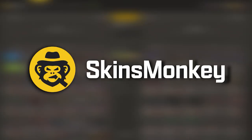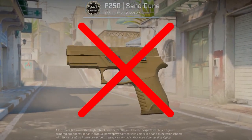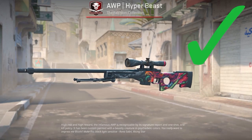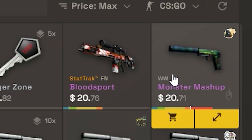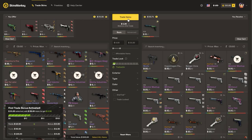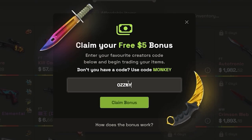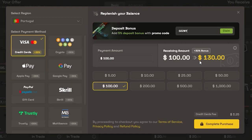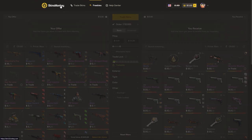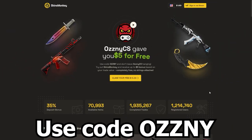This video was sponsored by SkinsMonkey. SkinsMonkey is a CS:GO trading platform where you can trade your old rusty skins for new shiny ones in just a few seconds. You select the skins you want to trade, select the ones you want to get, click trade and it's done. Use code OSNI on the website to get a bonus of up to $5 for free when you trade, plus a 35% bonus when buying balance. They also have daily, weekly, and monthly giveaways on the freebies page. The link is in the description.